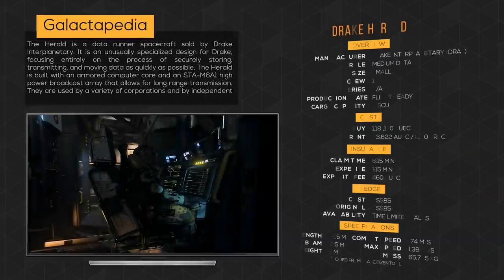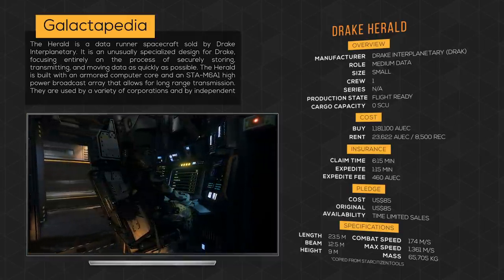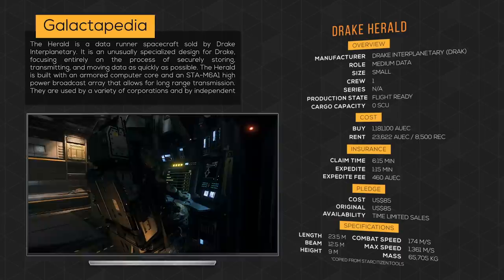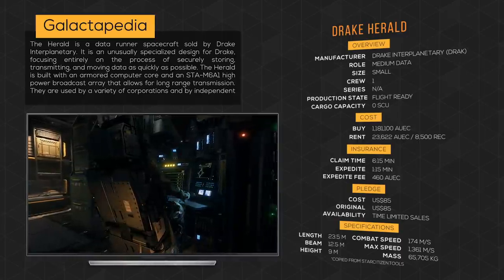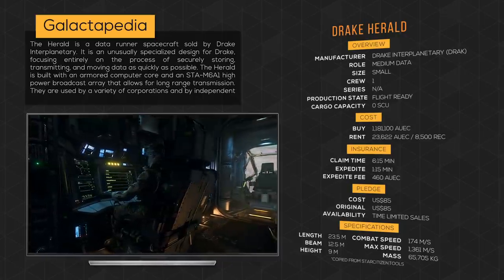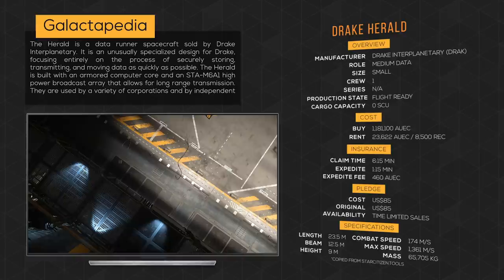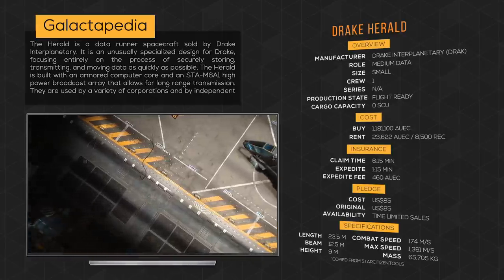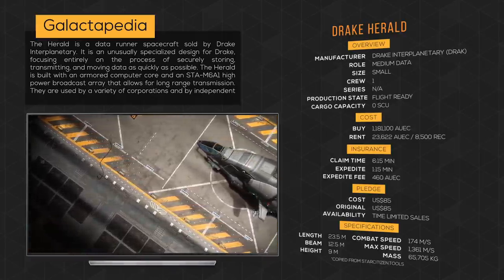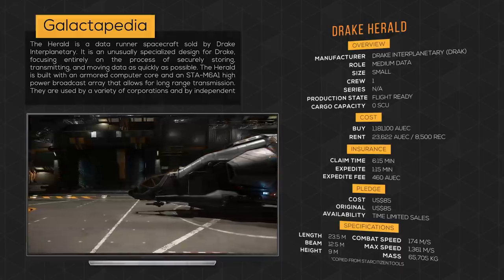The Herald is a data runner spacecraft sold by Drake Interplanetary. It is an unusually specialized design for Drake, focusing entirely on the process of securing, storing, transmitting, and moving data as quickly as possible. The Herald is built with an armored computer core and an STA M6A1 high-power broadcast array that allows for long-range transmission. They are used by a variety of corporations and by independent contractors who specialize in data running missions.